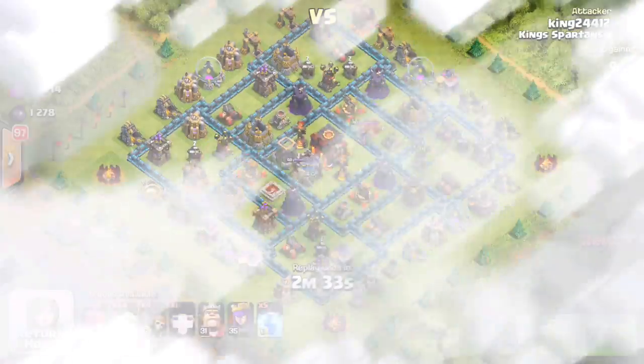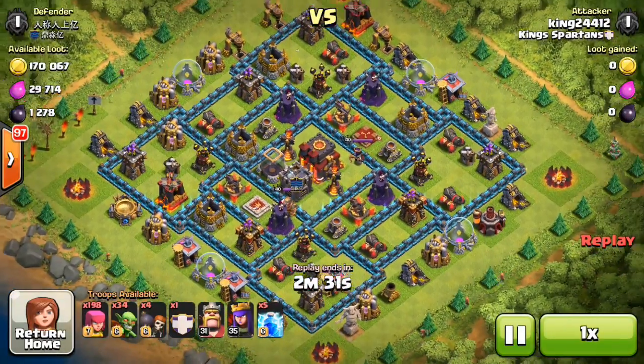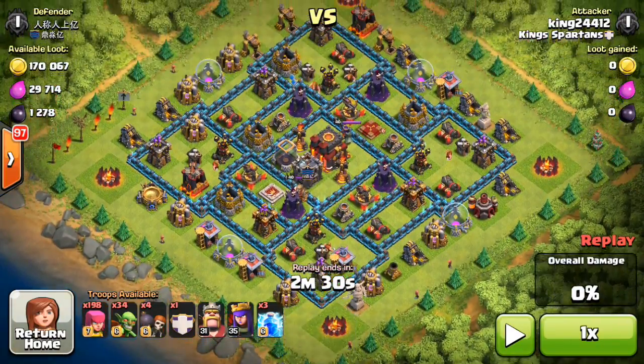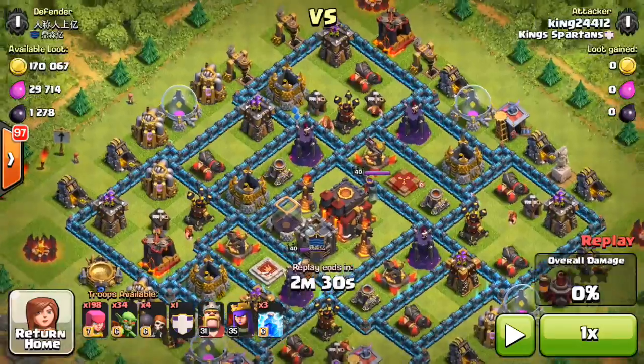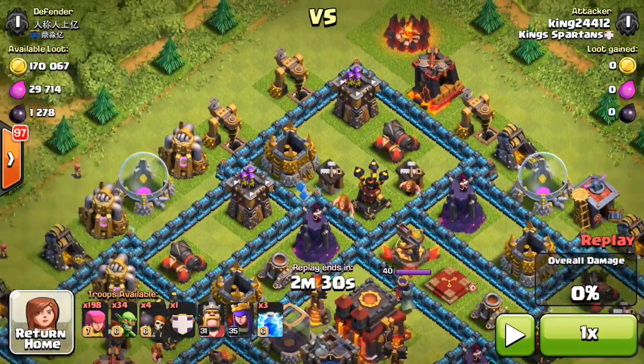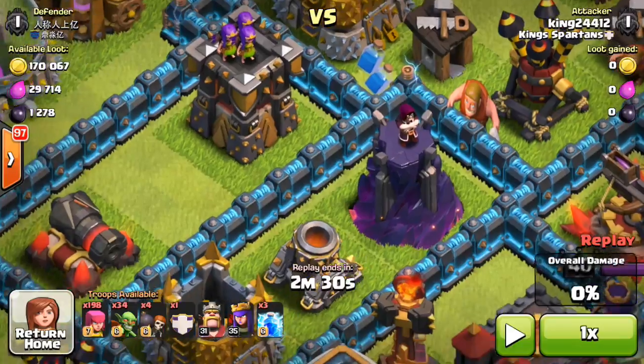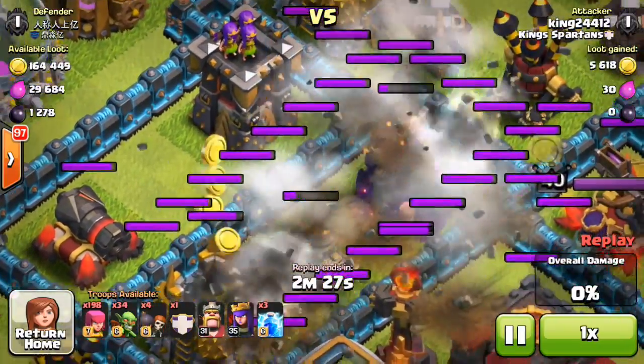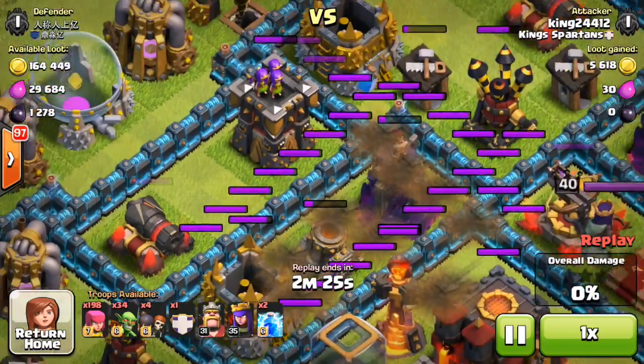We'll be showing some wars this weekend hopefully. But here's the base and I'm going to 2-star this guy — I'm going to teach you how. Obviously it helps with single-target Infernos. If they are multi-target, you do need high-level heroes. With single-target it doesn't really matter, because the single-target is going to kill your heroes really quick anyway. So that's the one downside to them, as you're going to see.